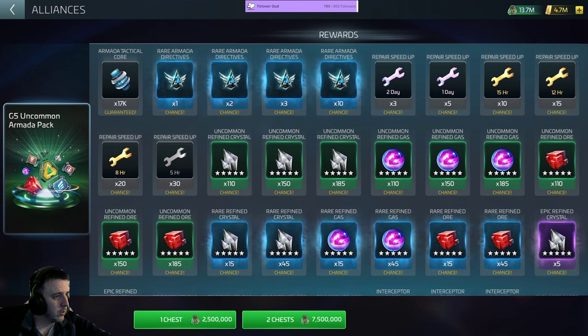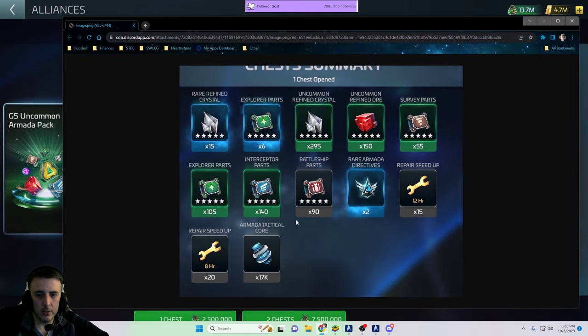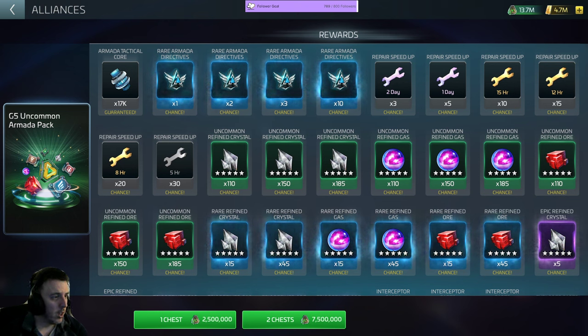Here are my screenshots. I did a single chest pull on all of them. Here's my uncommon pull from yesterday — I spent two and a half million credits and I got multiple resource bundles, three resource bundles, multiple ship part bundles. Armada directives was garbage, repair speed-ups, you know, who cares about that stuff. But you're getting multiple rolls on some of the different things, so it actually seemed a little bit better than I thought it was going to be on paper.